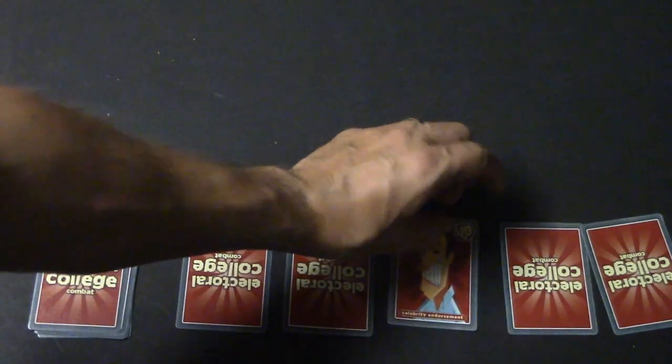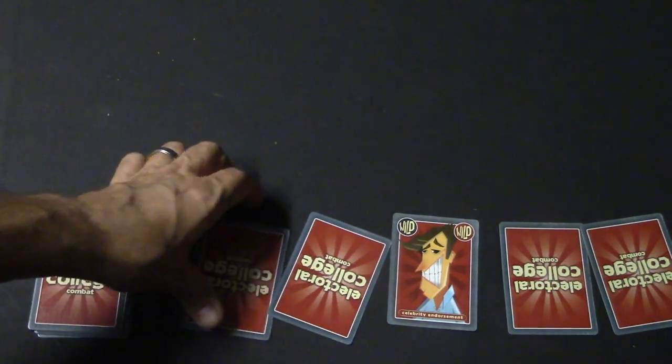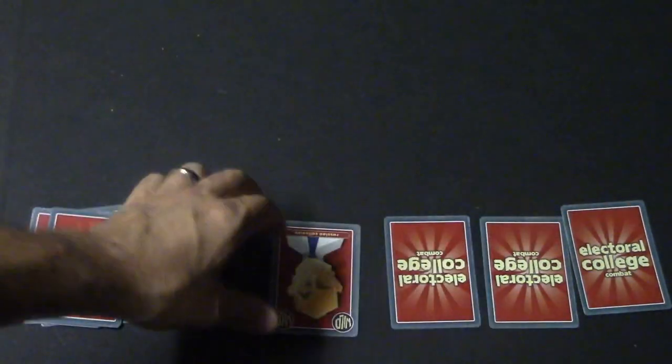With the celebrity endorsement card, I flip over all the cards, win the lowest card, and the opponent wins the rest — that's an ugly card. With Russian collusion, you and your opponent play rock paper scissors. Whoever wins gets to choose a card, and you play that way through all the cards. Rock paper scissors — I win, I'll pick Tennessee, and you do the same with all the rest.